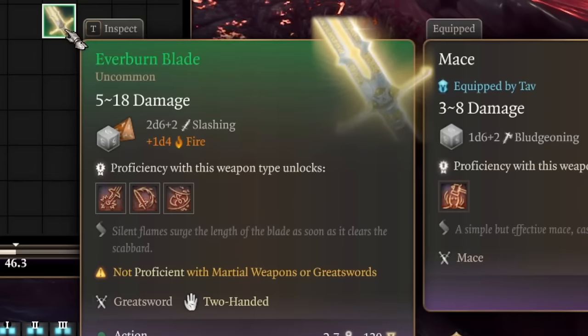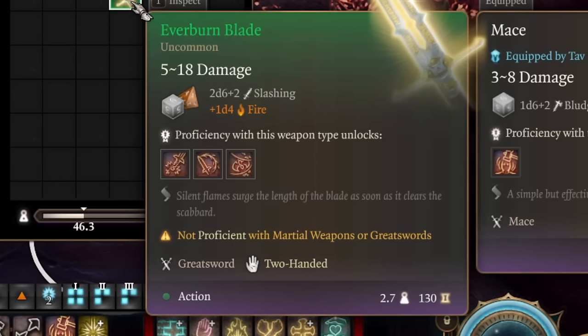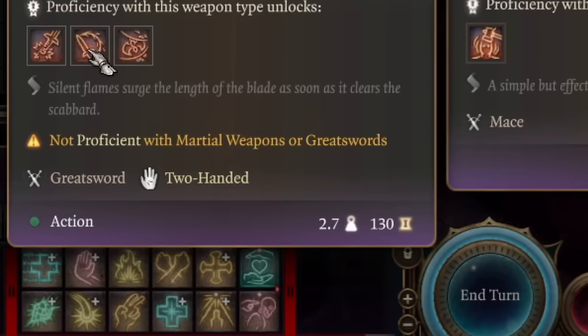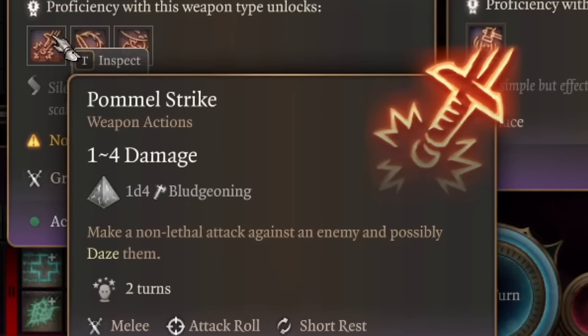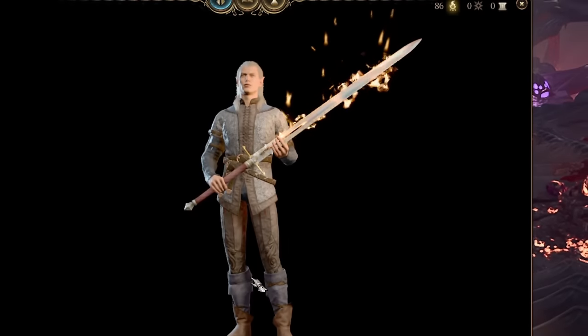Right at the start of the game you can already acquire this awesome sword: 2d6 plus your strongest modifier and additional 1d4 fire damage with cleave actions, giving you the ability to cleave multiple enemies at once, plus a raid that will make enemies bleed, and pommel strike so you can use a bonus action to do additional damage.